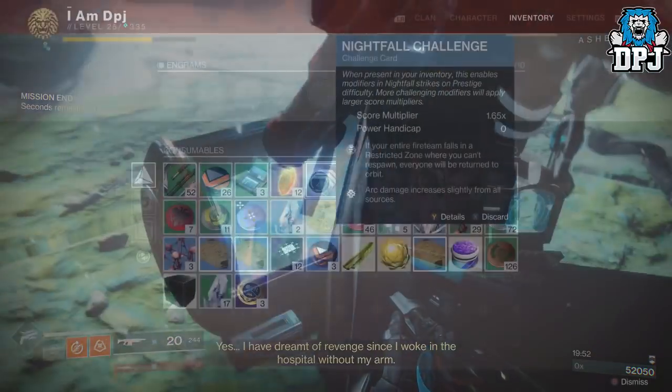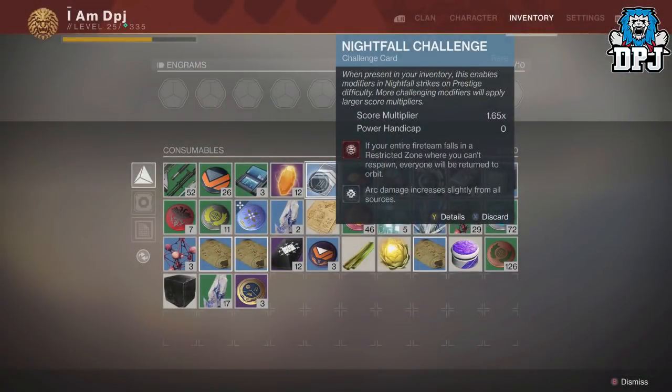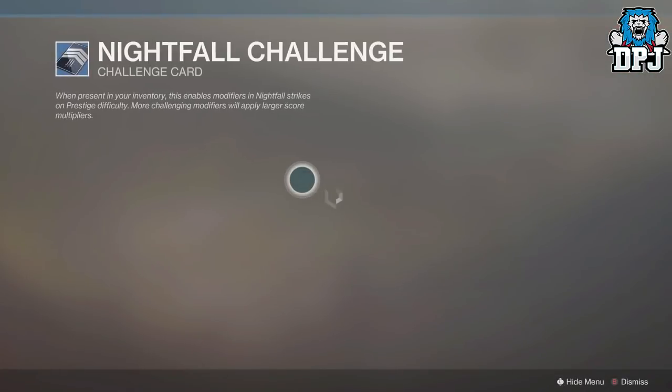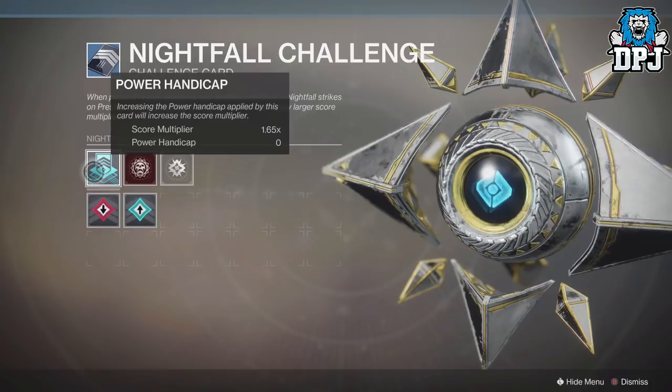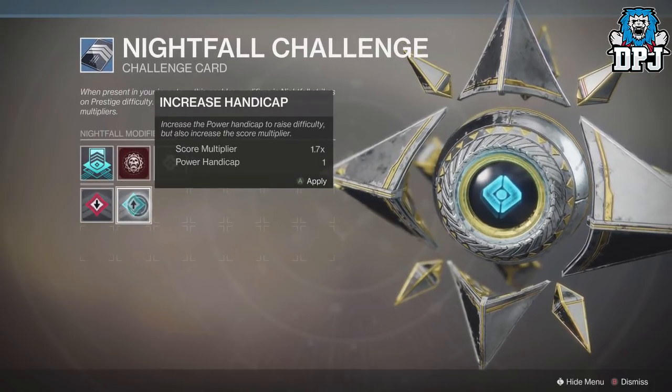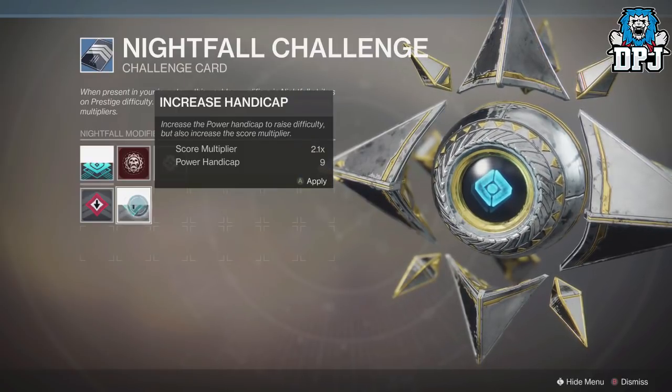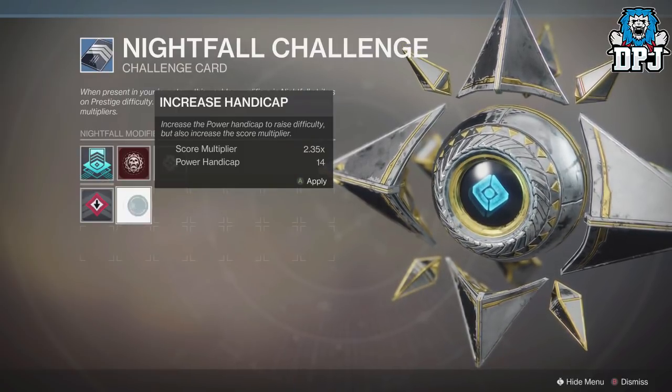First up, you need to get yourself the Nightfall scorecard by completing the Nightfall this week, either normal or prestige — it doesn't matter. Once you've obtained the scorecard, you want to adjust it accordingly. Now Bungie have said that the higher the threshold score met, the better the chances of having this weapon drop. Personally, although I do believe this is the case, I don't think this is the best way to farm it.